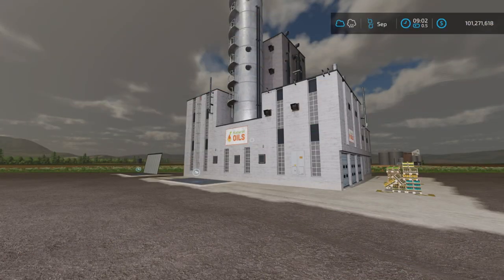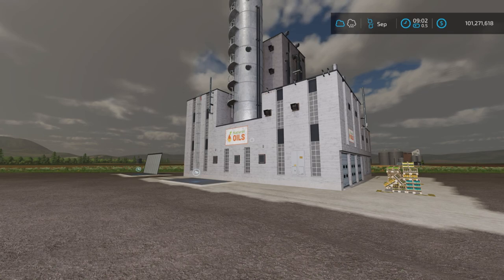Greetings everyone. Loony Farm Guy here with an update video for the Extended Oil Plant mod by Jump Fruit — 4.94 megabytes to download. It's for all platforms and there has been an extensive list of updates to this particular mod.